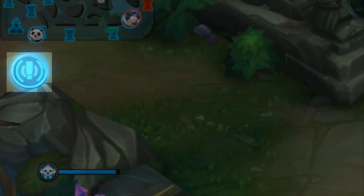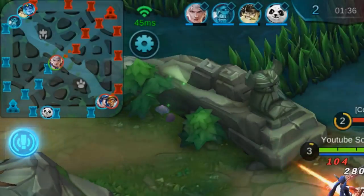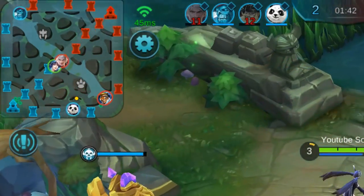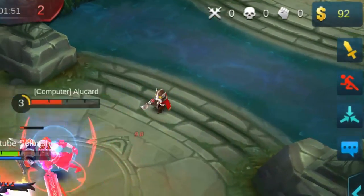Right below the map is a little exclamation mark. If you press that exclamation mark without moving the joystick, you can ping a certain area on the map that notifies your teammates that there needs to be some attention to that area of the map.